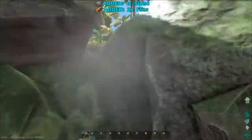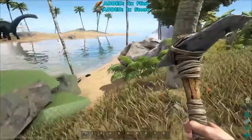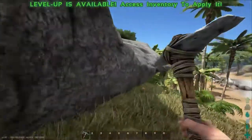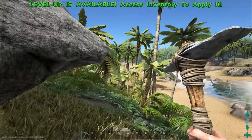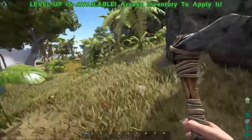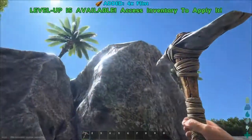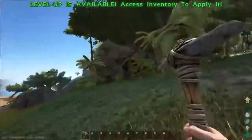This rock gives me flint and stone - I should be leveling up any second. Let me explain what the meters on the side mean. The bottom one is health, second is stamina - I just leveled up - third is food, fourth is water, fifth is weight, and the top one is your experience bar. As that hits the top you level up and can upgrade your character and learn new engrams.